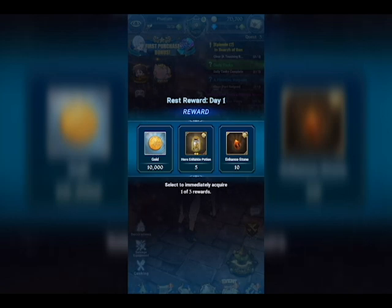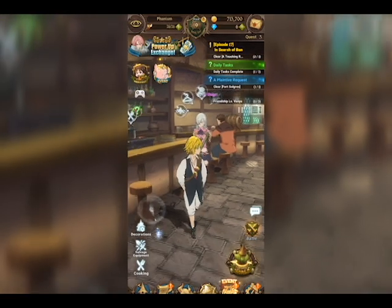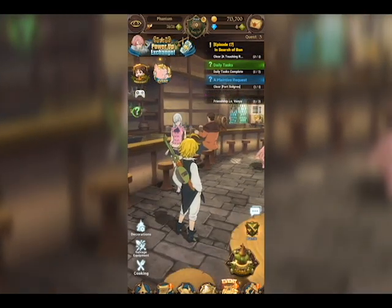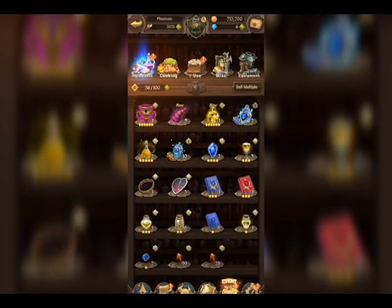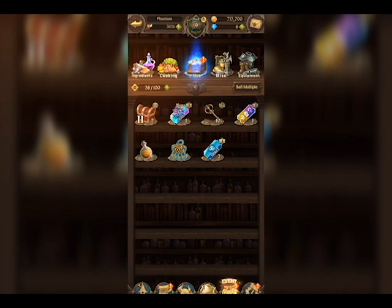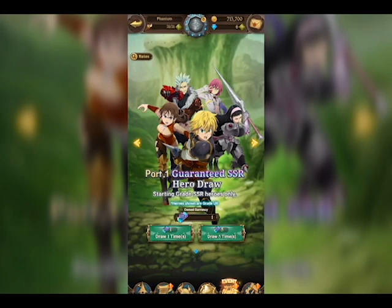I think I'm gonna take the stamina potions — I think those are the better ones for me right now. Okay, let's go to pull — or draw rather. Do I get a draw without having to pay for it? Maybe I have to go to my items. Yeah, I'm really starting to get used to this game. Guaranteed SSR hero draw — SSR heroes only. Let's see what we get.